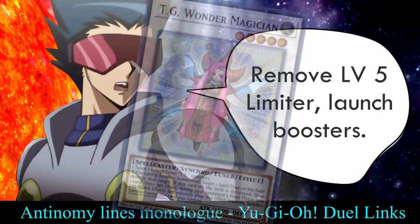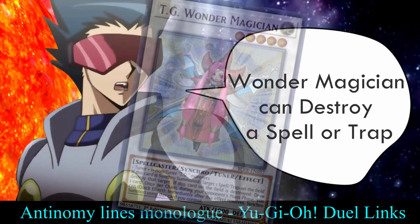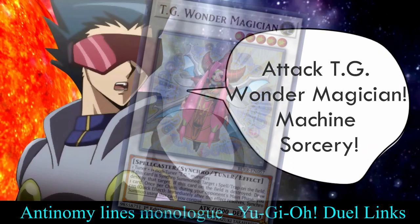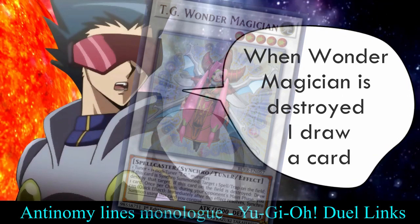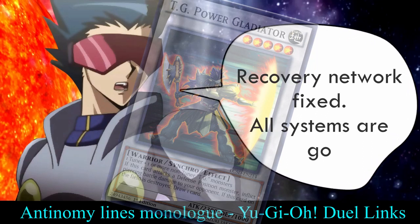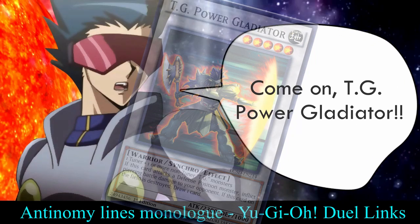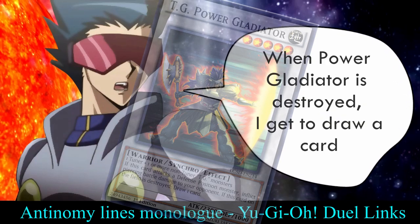Remove level five limiter. Launch boosters — systems are go. Synchro summon! Tech Genus Wonder Magician. Wonder Magician can destroy a spell or a trap. Attack, Tech Genus Wonder Magician — Machine Sorcery! When Wonder Magician is destroyed, I draw a card. Fight control. Remove level five limiter. Boosters at 120%, recovery network fixed, all systems are go. Synchro summon! Tech Genus Power Gladiator. There's no escape. Tech Genus Power Gladiator — show the might of your axe. Machine Slash! When Power Gladiator is destroyed, I get to draw a card.